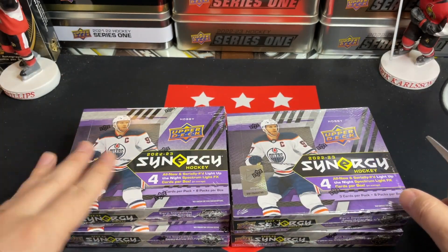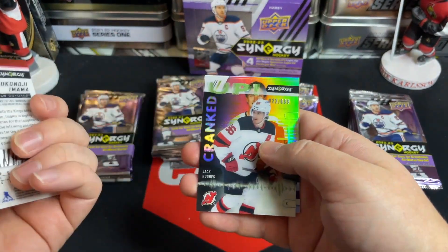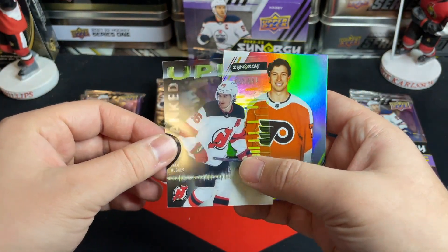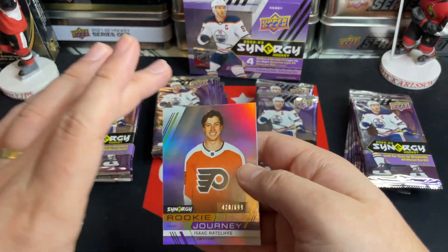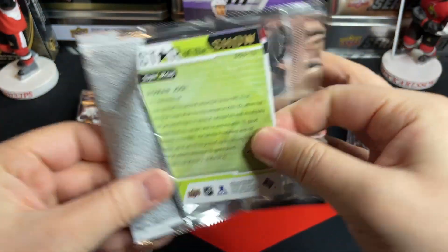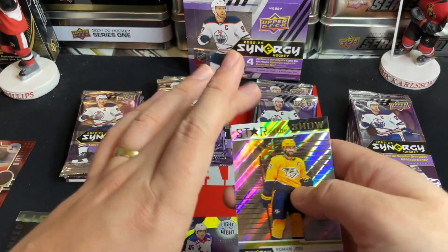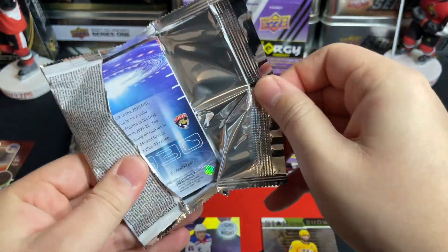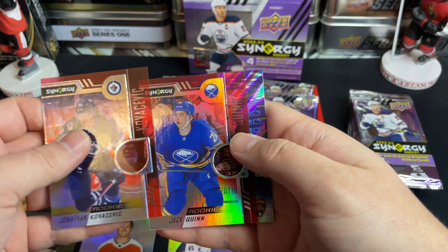Let's dive into box one — all four boxes laid out. We're just going to roll through them; if there are any big cards I'll throw up values, otherwise we'll do a big recap at the end. We got Jack Hughes cranked up, rookie journey Isaac Ratcliffe, Ryan O'Reilly non-bountied, Brayden Schneider light up the night, and a star of the show Roman Josi.